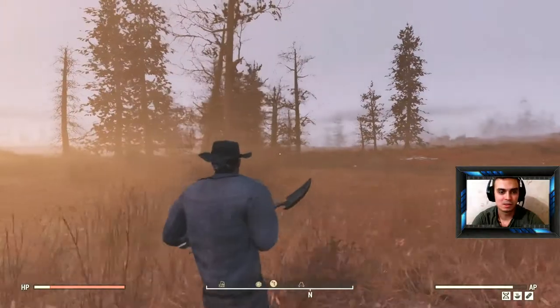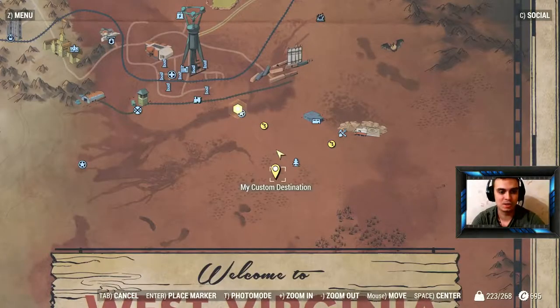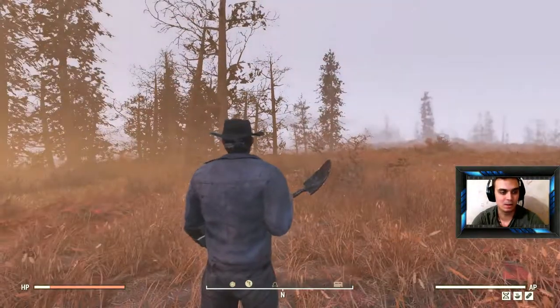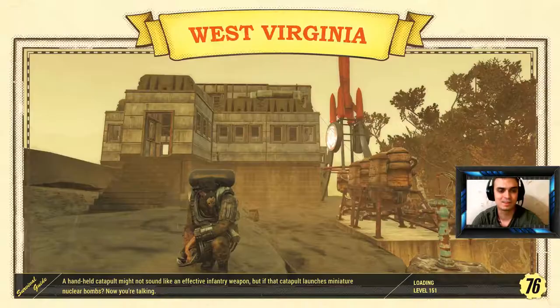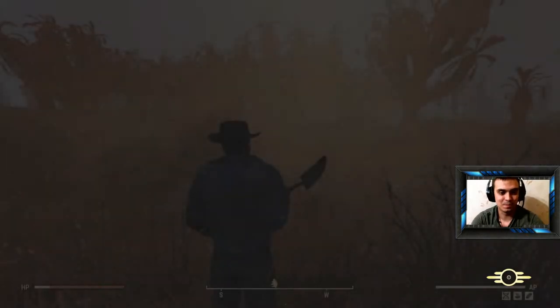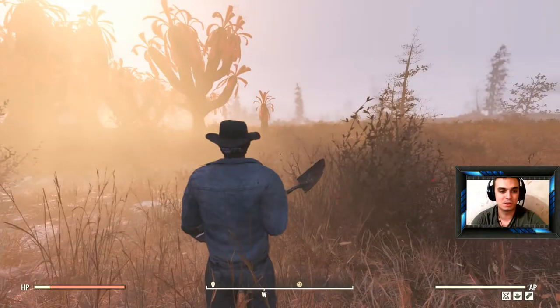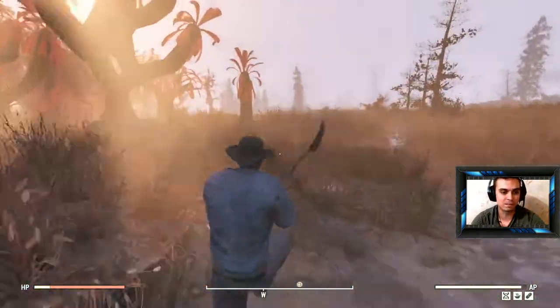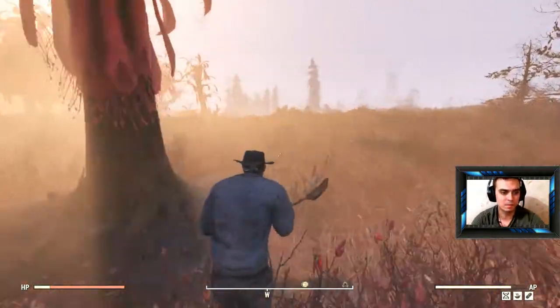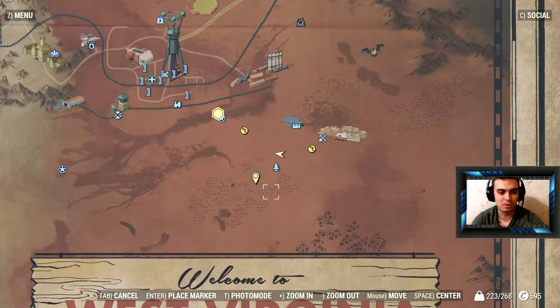The location of the treasure is right here - let me place a marker. Once you fast travel here, you're faced straight at the woods, turn right and just run. Let me show you - you can put a marker on it, which makes it easier to get there.